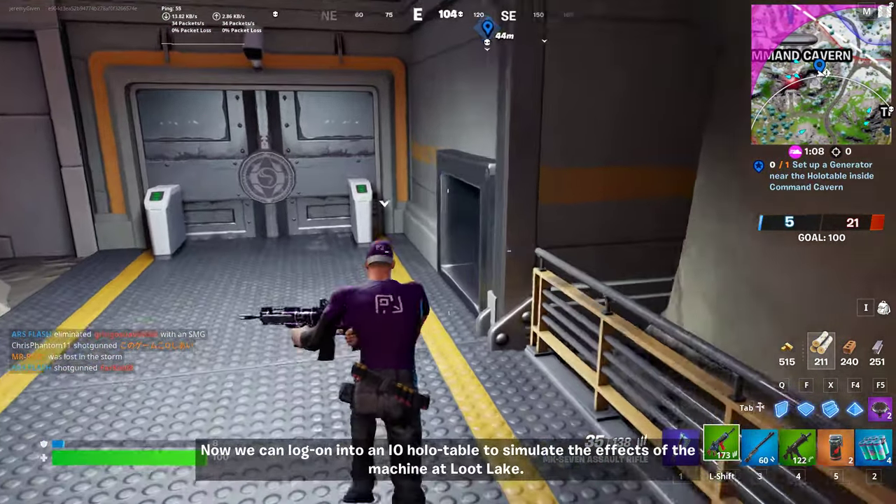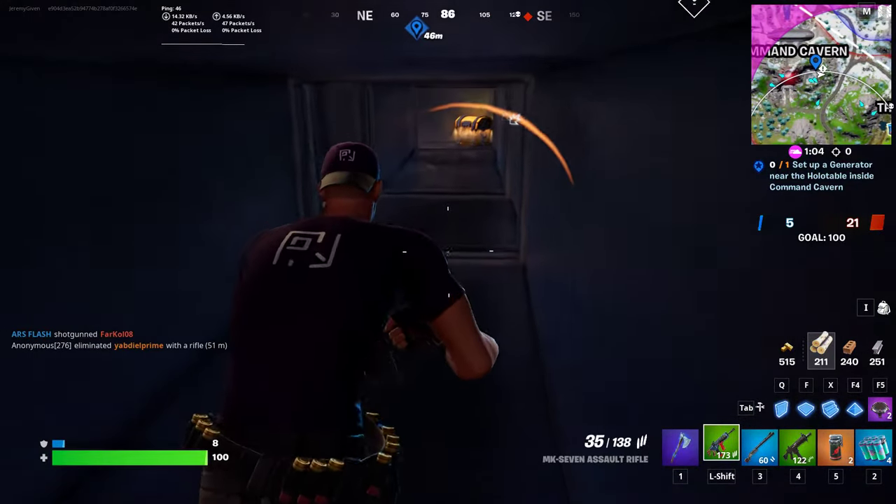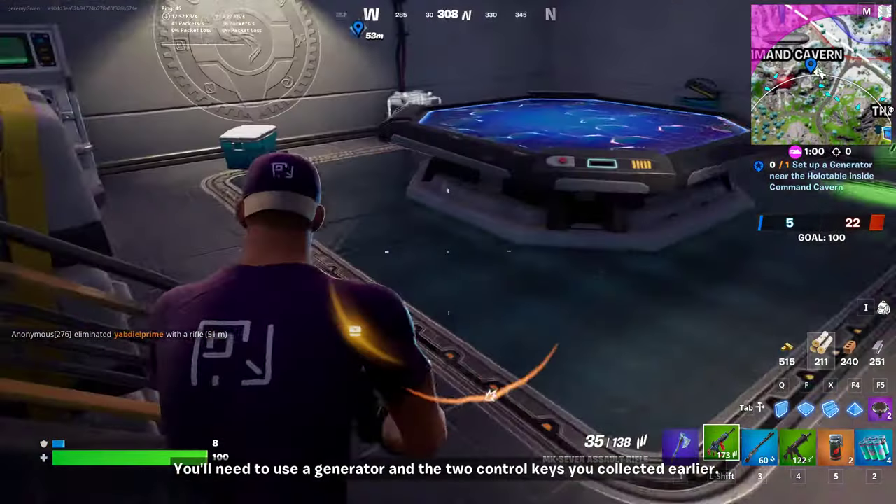Now we can log into an IO holotable to simulate the effects of the machine at Loot Lake. You need to use a generator and the two control keys you collected earlier.